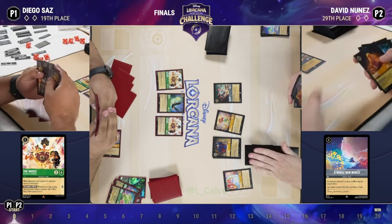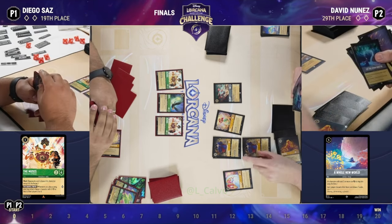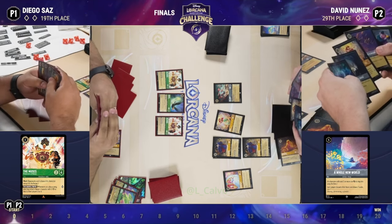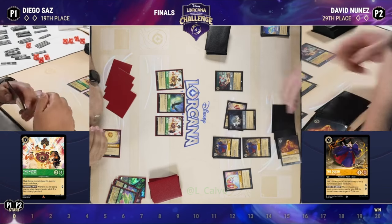One of the keys to this matchup is Diego being able to hit Under the Sea, perhaps paired with another card, to clear out his opponent's board. That's a combination he'll be working towards, perhaps with Kita — and that's something David's going to be eager to avoid.